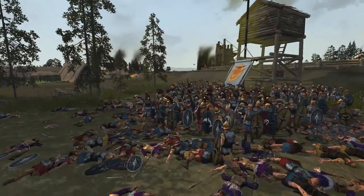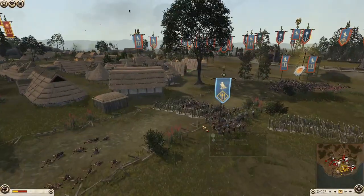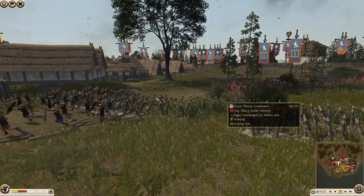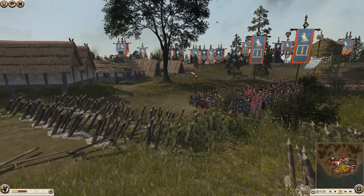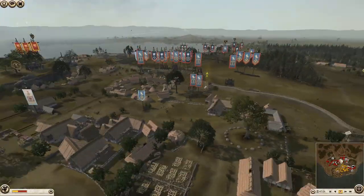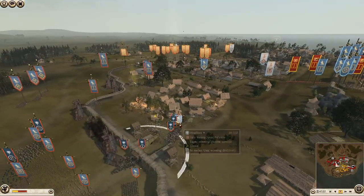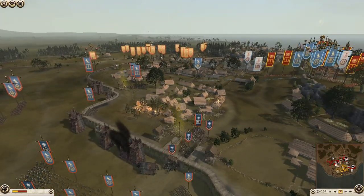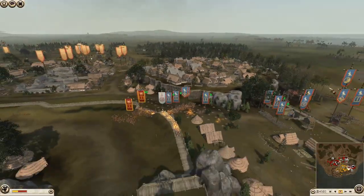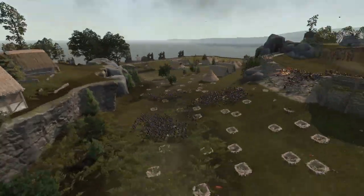They did kill a few pulling back but they shouldn't have retreated. They've put up these defenses but aren't actually defending them - these are really only useful against cavalry anyway. The royal thorax swords are happy to just stand here and the other thorax spears are about to break. The only action now is on this far side - and they've already made a breach in the wall. Excellent - this is perfect.